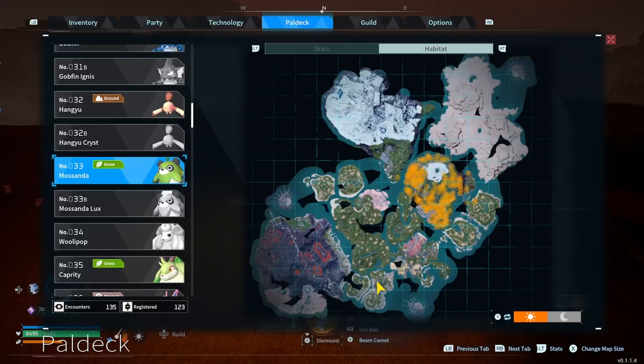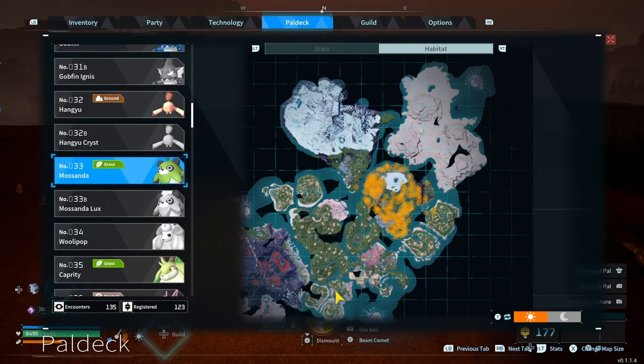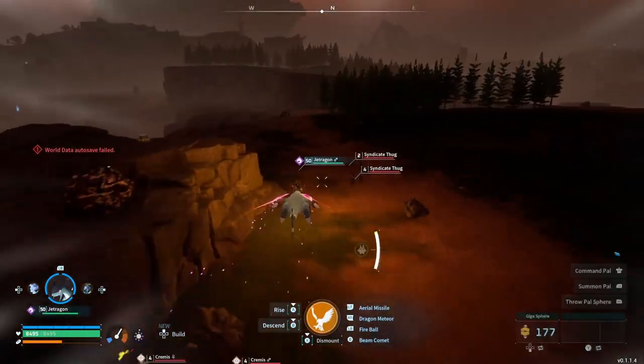Say you're looking for a Sandus — you can press RT on Xbox and it shows you their spot on the map. Then you can go where that orange is on the map and do the same process. You'll be able to find luckies of whatever you're trying to find much more easily.